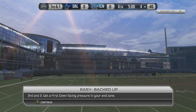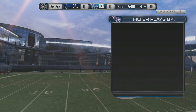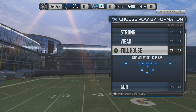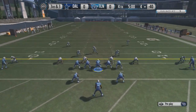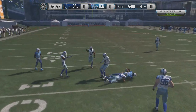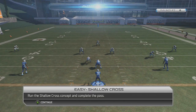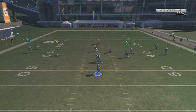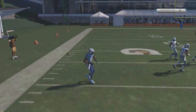Easy backed up — third and three, get a first down, facing pressure in your end zone. We just gotta pick a play. I like full house formation — let's go with this comeback route right here. Let's see if we can hit Y out of the backfield. There we go, Delaney Walker! That's what I'm talking about — point number eight. I'm almost halfway to 20, and that's the highest score I've seen. Run the shallow cross concept and complete the pass — hitting A over the middle. Wide open — that's point number nine.